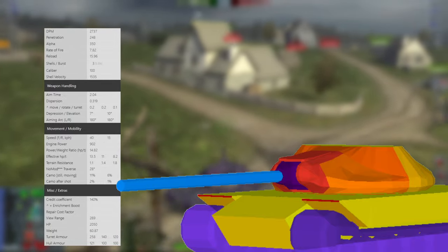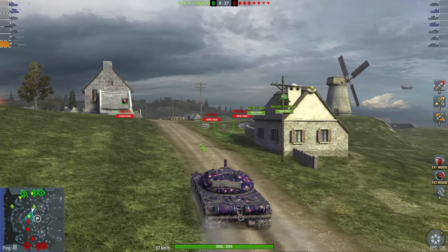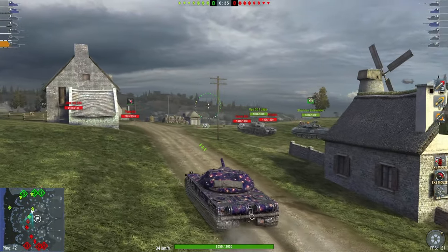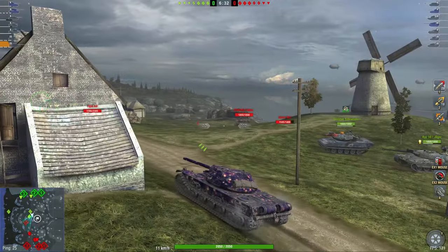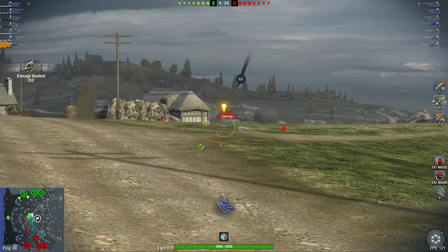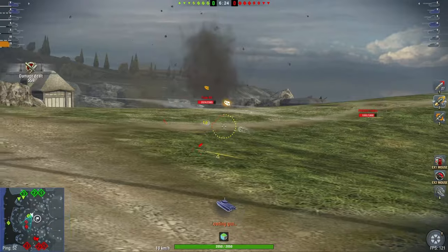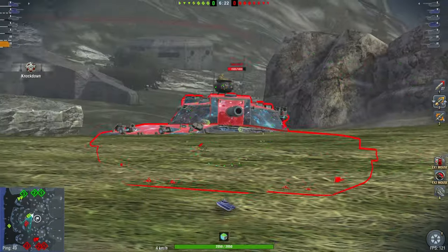Now let's look at the Kandy One. Basically three-round autoloader, 2.7K DPM, 0.31 accuracy, seven degrees of gun depression — that is pretty good. The armor on the vehicle is not the greatest; all armor can be penned pretty easily, but the turret is quite solid. There are some side plates that stick out a little bit so you can be careful there. Seven degrees of gun depression is a little bit better than the average Soviet vehicle.